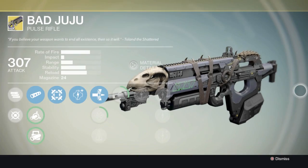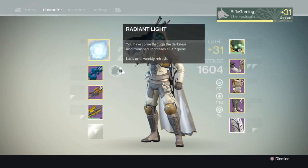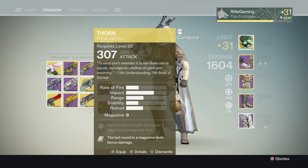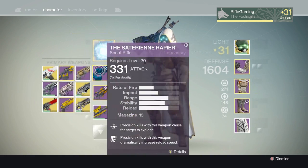At the bottom of Bungie's update post, they noted a bug was introduced in this patch that caused the Vex Mythoclast to spawn with less ammo in the magazine and reserves in PVP. This weapon was affected by the overall fusion rifle changes because it is treated as a secondary weapon. They intend to correct this in a future release.